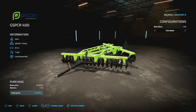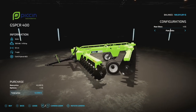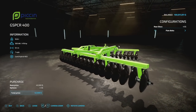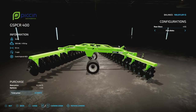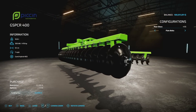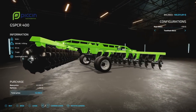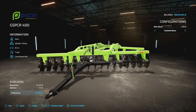Next up we've got another plow: the Pichin GSPCR 400. This weighs 10.6 tons, absolutely massive. 476 horsepower is required, 6.4 meter working width at seven miles per hour. It features rear discs that can be either flat or toothed. This is going to be six slots and is available now for all platforms.